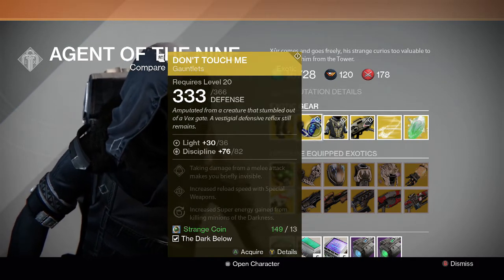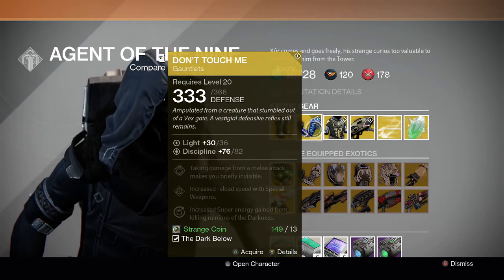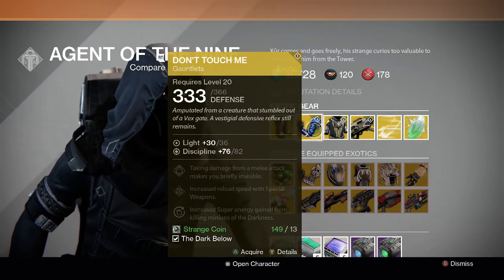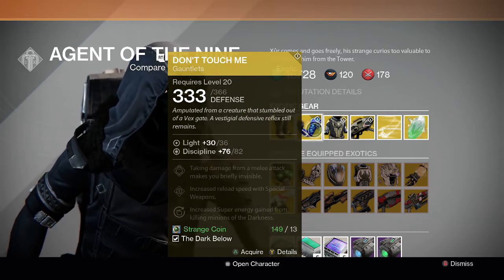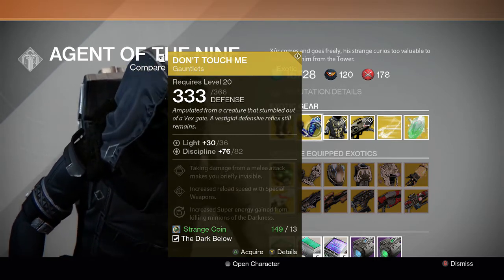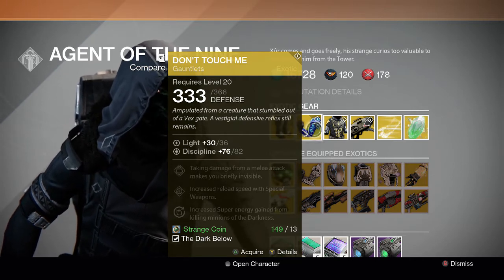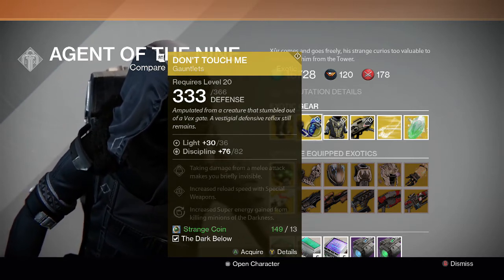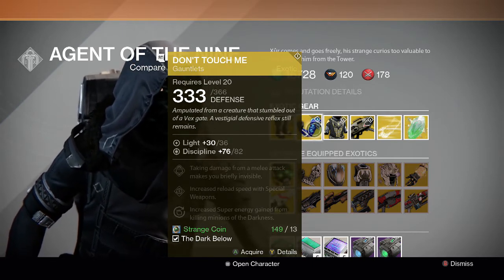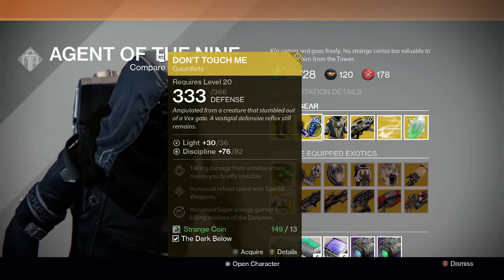For the Hunter we have Don't Touch Me. Taking damage from a melee attack makes you briefly invisible, increases reload speed with special weapons, and increases super energy gain from killing minions of the darkness. I really like this one — it's pretty cool because every time you take hits from enemies you go invisible, and it doesn't have a cooldown. Pretty much when you wear this you can solo the Abyss or the Pit in Crota's End and just run through it invisible.